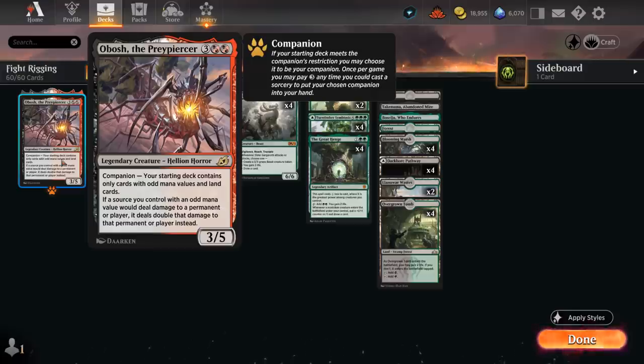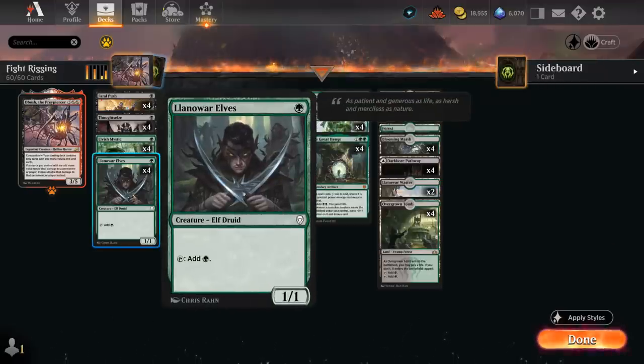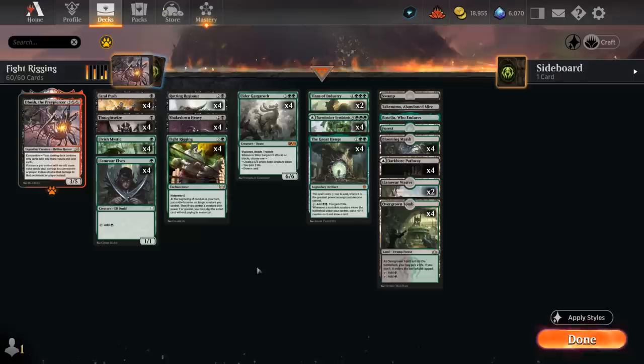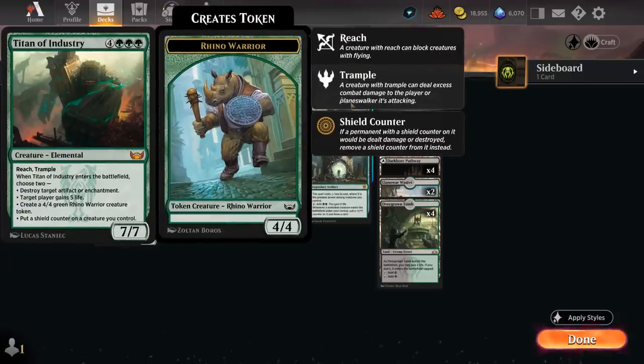This can be a very powerful late-game effect to have access to, especially combined with our trampling creatures like Elder Gargroth, which is also a great card to ramp into early thanks to our one-mana elves. It's also a 6/6, so it only requires a +1/+1 counter to enable Fight Rigging, which is the three-mana hideaway enchantment. At the beginning of combat, put a +1/+1 counter on target creature you control, and if you control a creature with power seven or greater, you may play the exiled card without paying its mana cost.